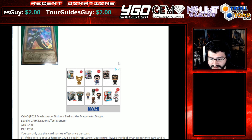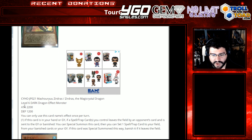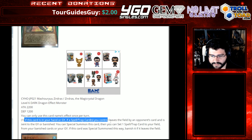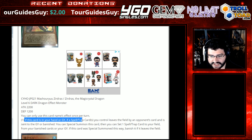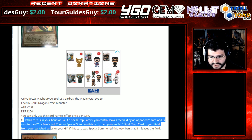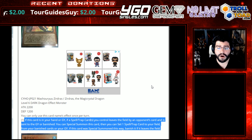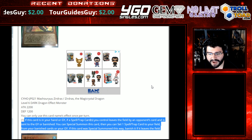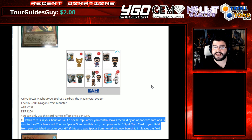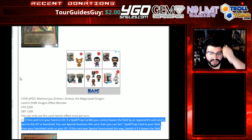We've got Zerdross the Magic Crystal Dragon, a level 6 Dragon Effect Monster. Attack 2200, defense 1200. You can only use this card's effect once per turn. If this card is in your hand or graveyard, and a Spell or Trap card you control leaves the field by an opponent's card and is sent to the graveyard or banished, you can Special Summon this card. Then you can set a Spell or Trap card to your field from your banished cards or graveyard. If this card was Special Summoned this way, banish it if it leaves the field. That is actually insane. This card plays really well to the continuous trap kind of thing and it counters — finally they recognize Cosmic Cyclone and give a hard counter to it with a level 6 decently buffed monster. This is actually pretty darn good.